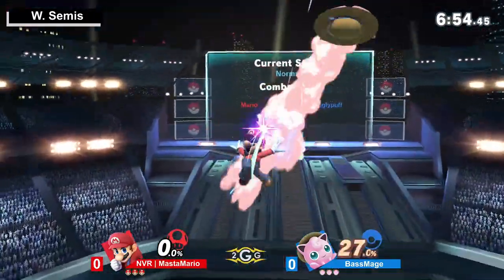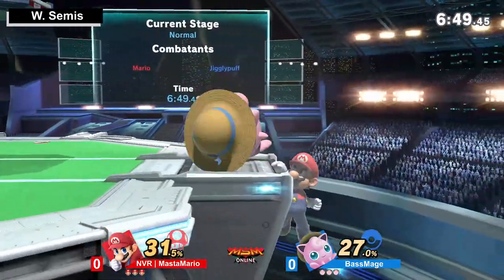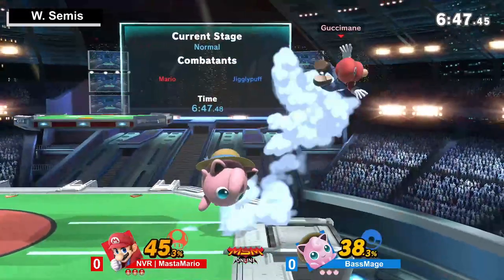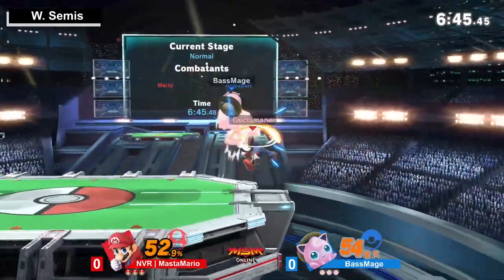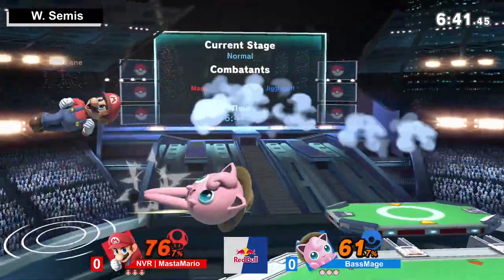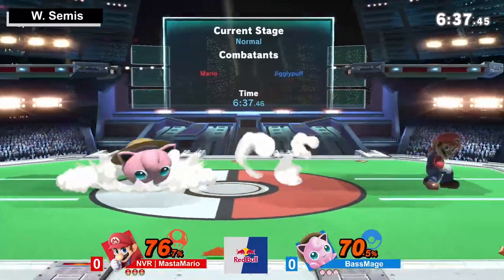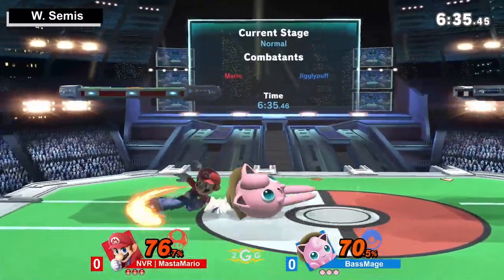Nice, the double down air. I like the choice of down air from Master Mario because it's a multi-hit hitbox, so it has a higher chance of catching Jigglypuff and it's really strong in combos. It's probably one of his best ways to challenge Jigglypuff's unsafe jumps in neutral.